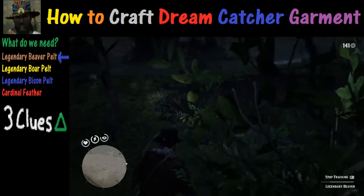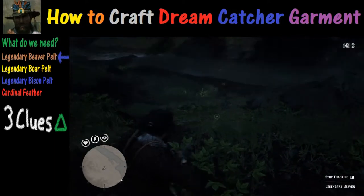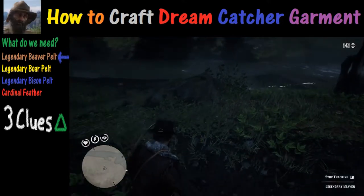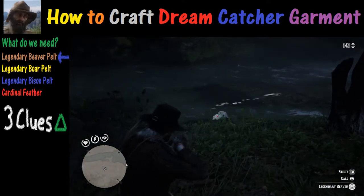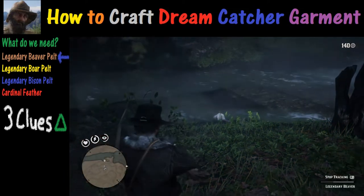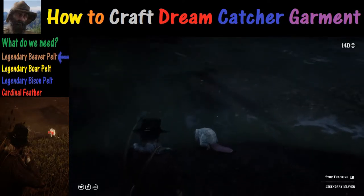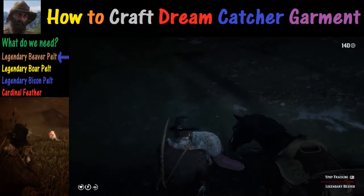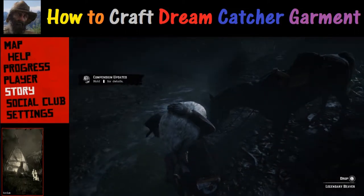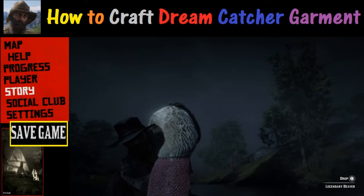Following the tracks by the river, we activate Deadeye when we spot it. There it is — activating Deadeye and getting a shot or two off. This was a one-shot beaver, so pretty neat. After we get this it's one down and three items to go. You can scan or pick it up. One strong recommendation: after you get each one of these items, save your game just in case something weird happens, so you don't have to go back and do it again.